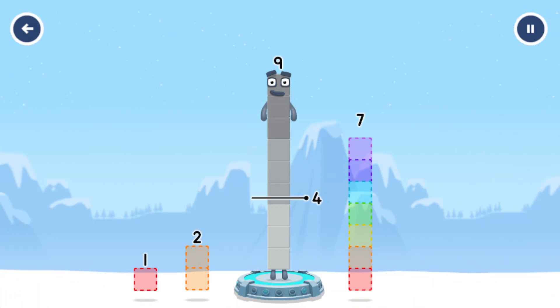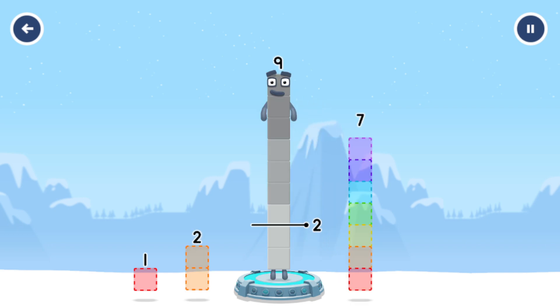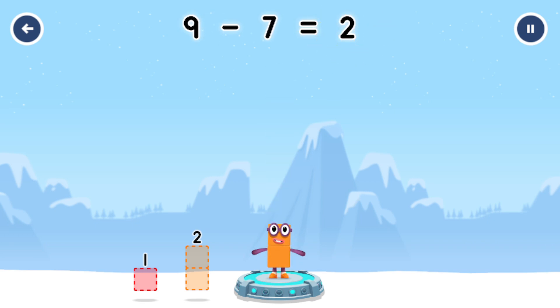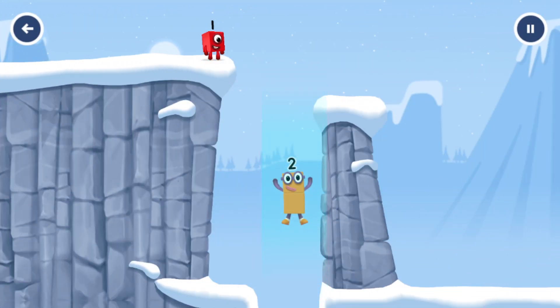Take number blocks away from nine to leave two. Seven, two, seven — hmm, that doesn't seem right. Keep trying. You've cracked it! Nine minus seven equals two. Okay, good job!